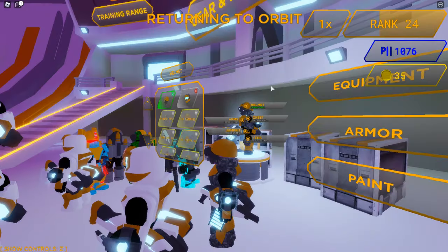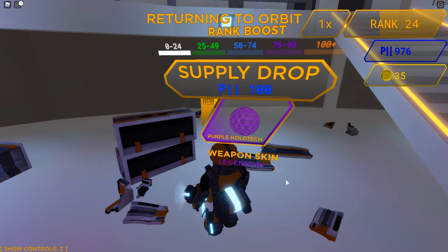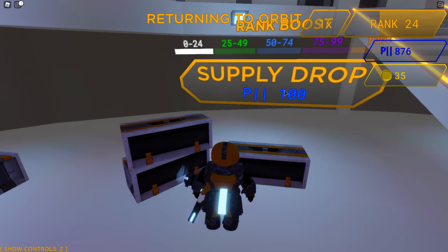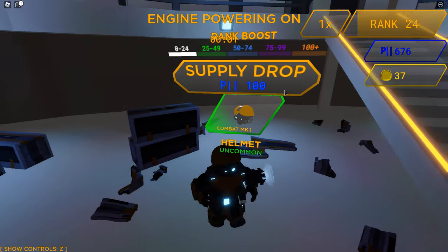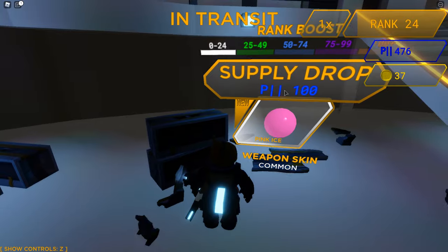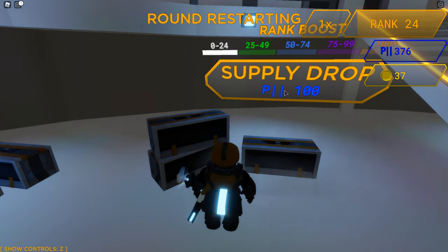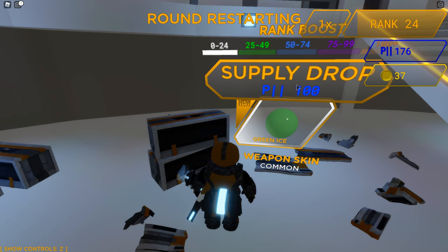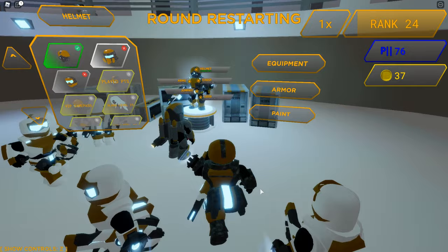I'm going to buy some more cosmetic stuff. I got a lot of money from that round. Opening boxes: I got a legendary weapon skin, a new chest, a new helmet, a yellow diamond plate weapon skin, a pink ice weapon skin, another new chest, new legs or arms, a new weapon skin, and a rare color shader. Let's spend all the money.